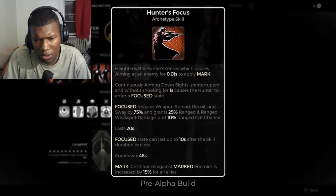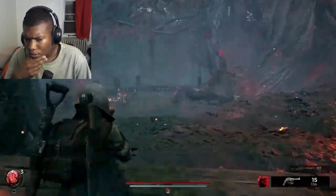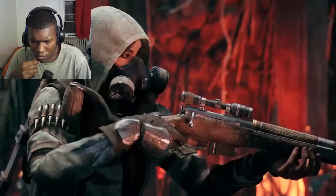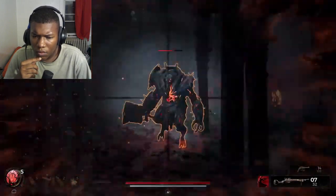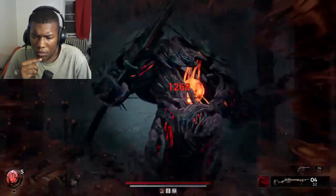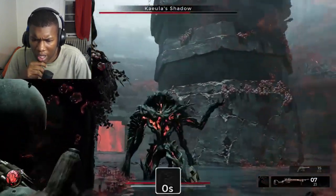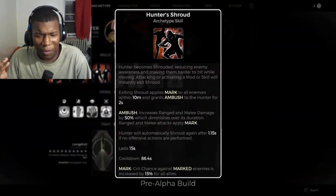The second skill, Hunter's Focus, is a more calculating technique. While aiming down sights, their target will become automatically marked. If they remain focused without shooting, they gain huge bonuses to accuracy, damage, and critical chance. The focus stays active so long as the Hunter remains aiming. It's in the name.